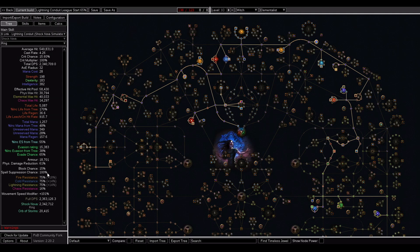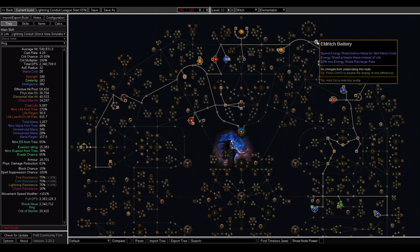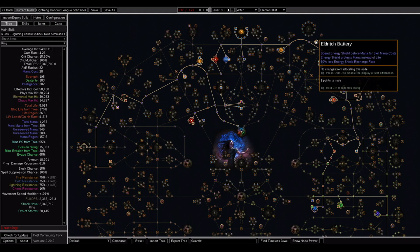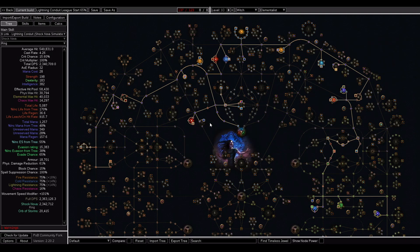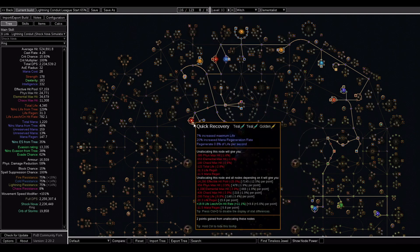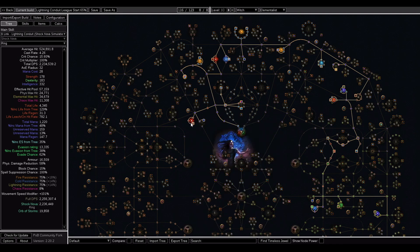Just get a 6-linked Vaal Regalia and tier 2 spell suppression rolls on everything, or maybe just pick up Natsiri's Step — all on the very first day of the league. This is why I've chosen to forgo Eldridge Battery, at least for this league start version. Don't get me wrong, Eldridge Battery is a great ability and you'll probably want to use it in the endgame, as you'll gain access to an extra aura with Divine Blessing Support and can forget about mana costs. However, early on I'm not convinced you'll be able to get high enough energy shield to sustain your mana costs. And by going Eldridge Battery, you miss out on the ability to run things like Inspiration Support and Arcane Surge.